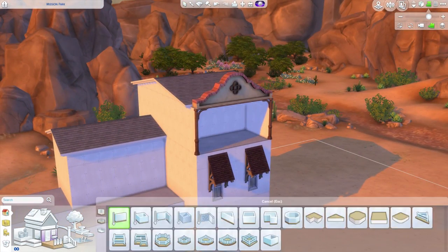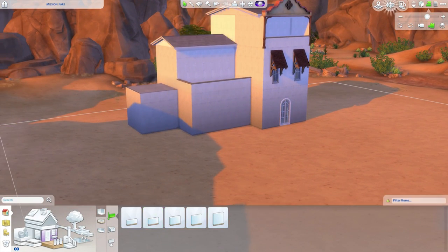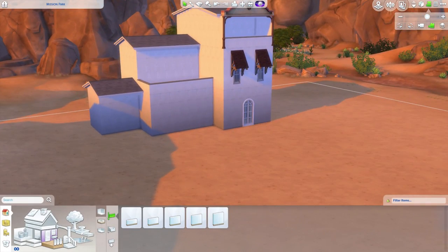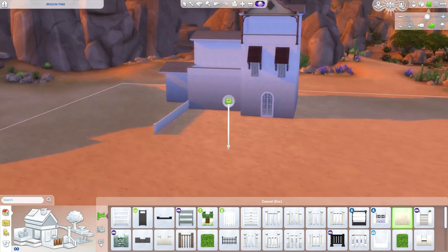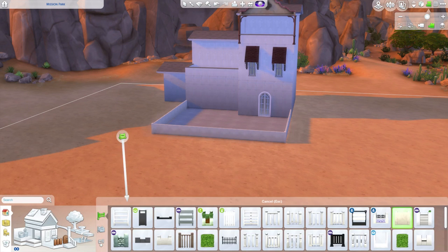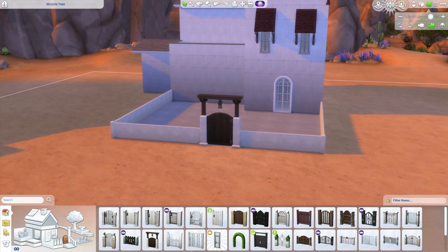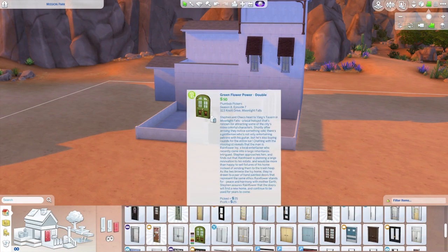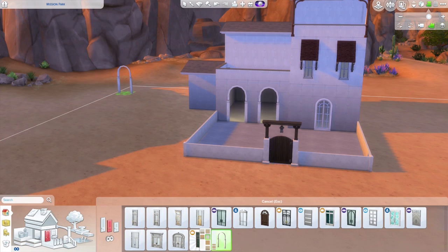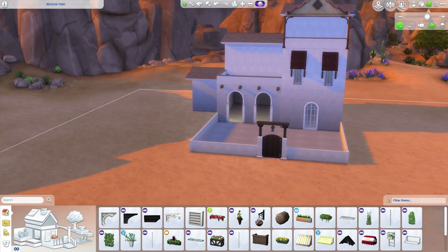It was a fun build. I made the traits haunted, having earthquakes, and romantic, because the landscaping I think makes it a romantic getaway for your sims and a fun adventure for your teenager sims at night to explore.